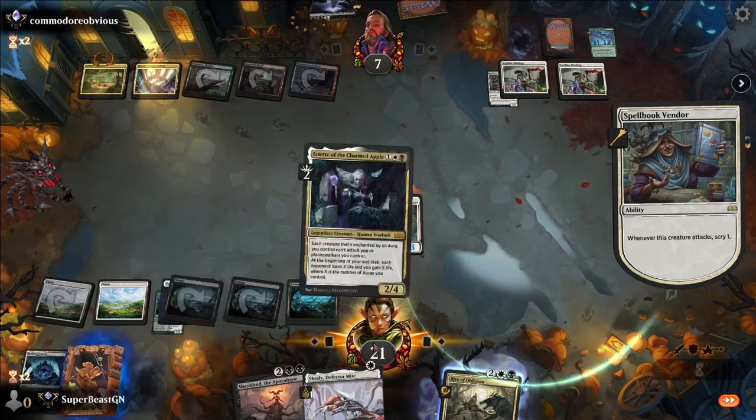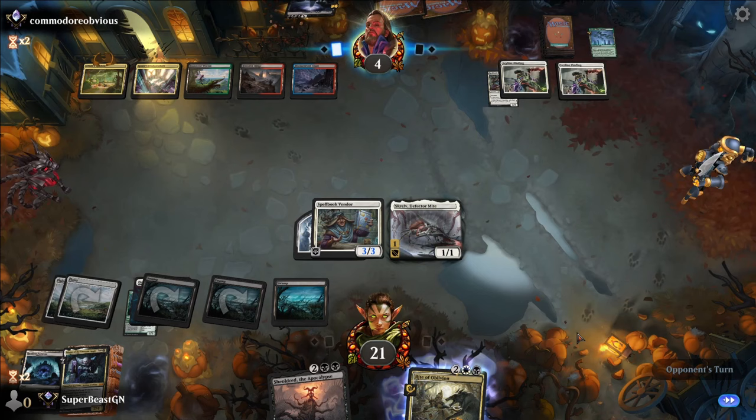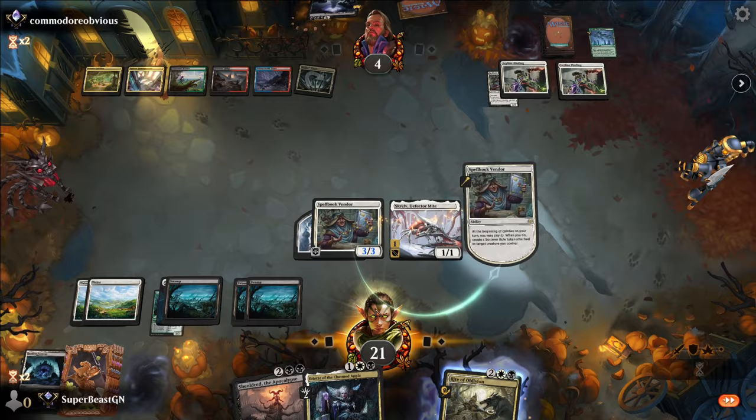Attack. Scry — love it. And we have two auras on the field, so that's two damage. We just had to hit them for two and then we win. Unless they have something here. Alright, they're dead. Wow. Mistakes were made on both sides.